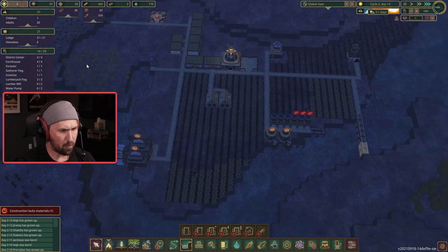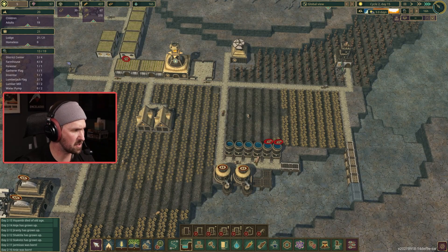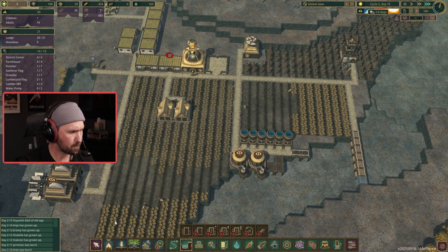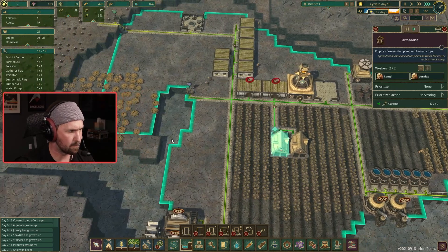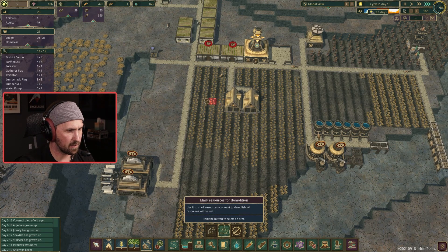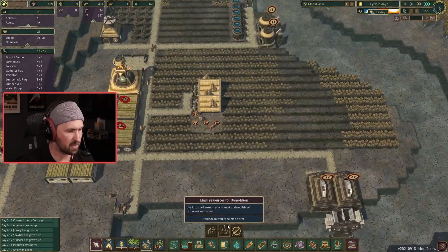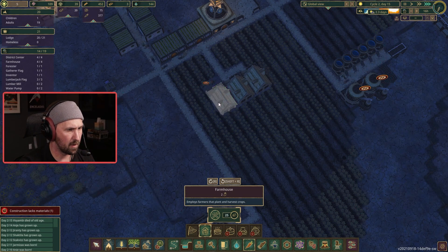We are maxed out on our population as far as jobs go. We've got six unemployed and four jobs, so once we put the people back to work, we'll have two people that need jobs. I'm probably going to do one more farmhouse — build it next to this one — because we want to expand the farms and we want more beavers to be able to help. Let's do the old delete and just make a space for the new house. I actually need to delete one more spot for the path.